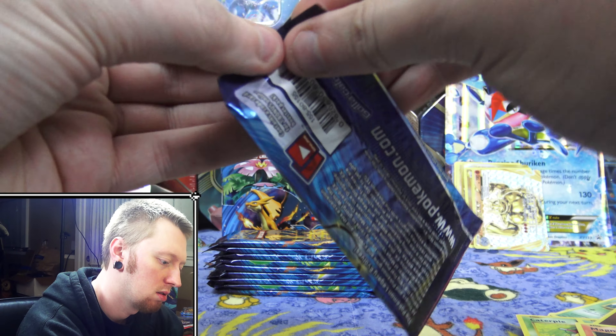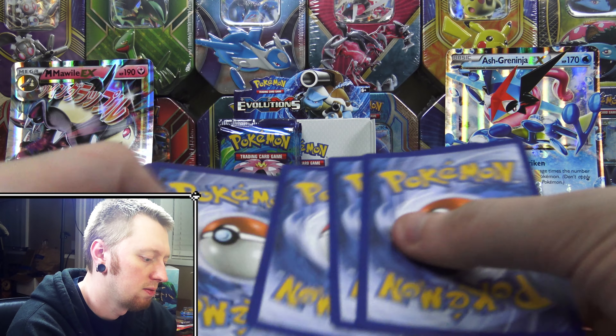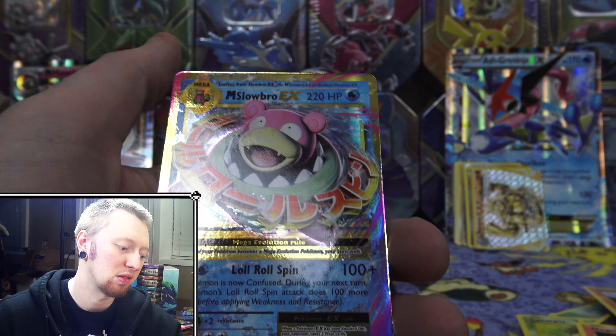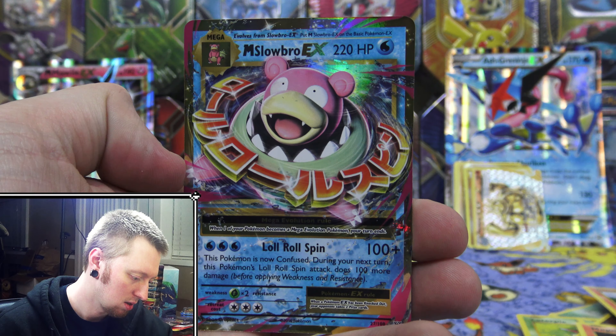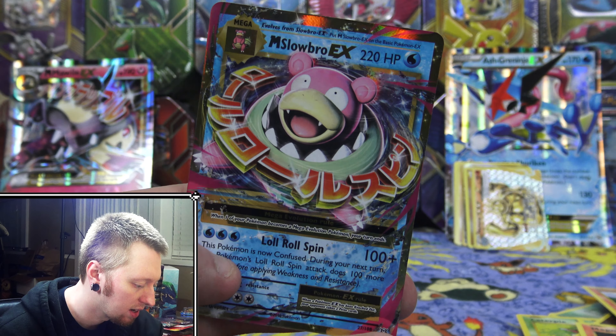Raichu pack. For some reason all of these seem a little difficult to open — at least a little more difficult than normal. We have a Charmander, Magnemite, Water Energy, Growlithe, Machop, Brox Grit, Maintenance, Switch, a Reverse Holo Drowzy. And the rare is — bam! — a Mega Slowbro EX. I pulled one of these last time I opened some Evolutions packs, so this is only the second time I've pulled it, and it's still an awesome card.